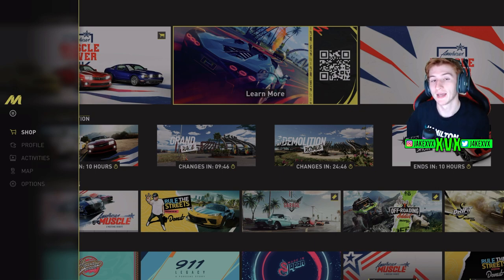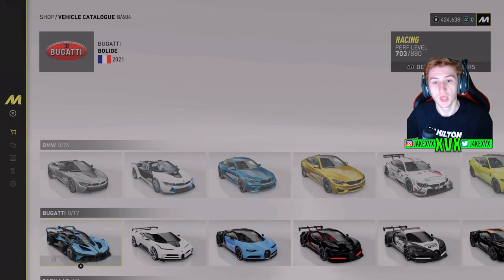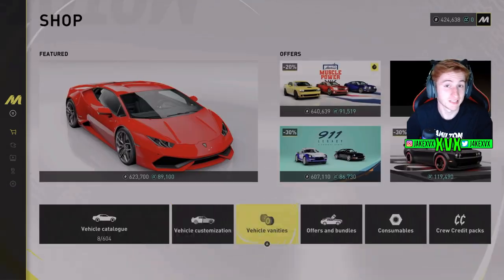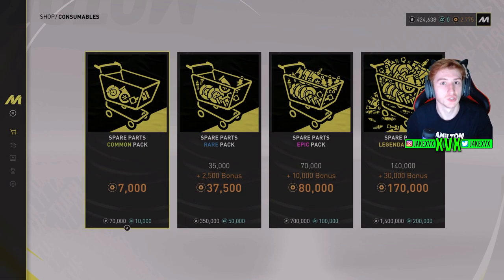Within the Shop, you can view the complete list of cars available to buy and see how many credits you need. You can also customize your cars there but not upgrade them — customization covers color, livery, body kits, tire color, and vanity items. Vanities can be purchased with Crew Credits, which is the microtransaction currency, or earned in-game through challenges, though you earn less that way. There are also consumables purchasable with normal credits.